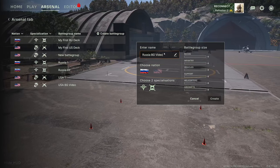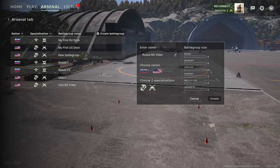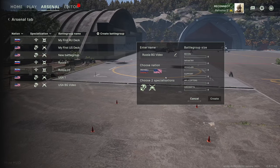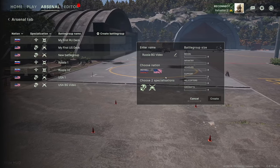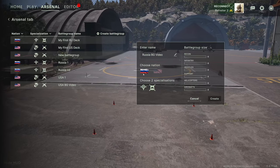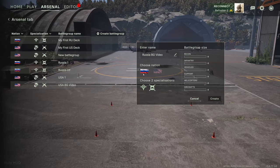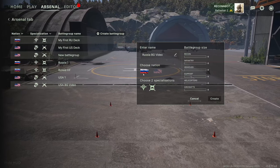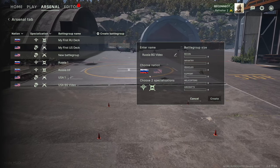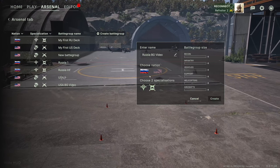We'll make this one a Russian deck. You can use the USA as well - the flags are here, and whichever one you click and is highlighted is the one you choose. There are only two nations in the game, Russia and America, and that will be the same on release. The difference between now and release is currently there are only two specializations, but on release there will be five specializations for the Russians and five for the USA. Right now you only have two to choose from, and you have to choose two.